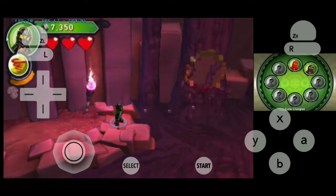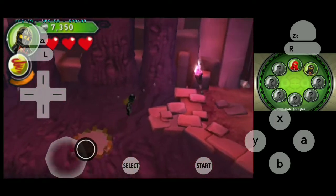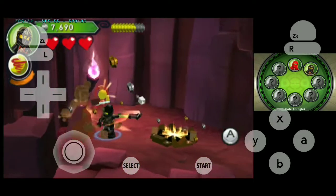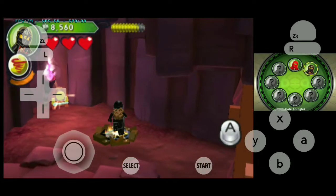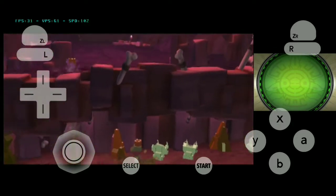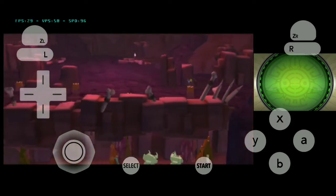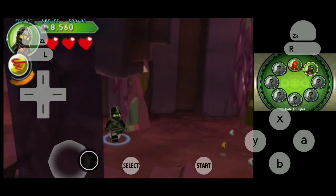I'll have to wait for another platform to come down. And there is one. Now we'll have to go down this hole. It seems like that is where we'll need to use Cole's elemental power. So we have created a pathway for Kai to get across. Let's go down from here.